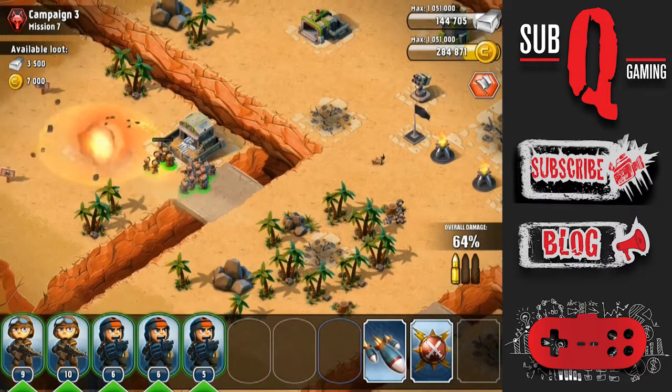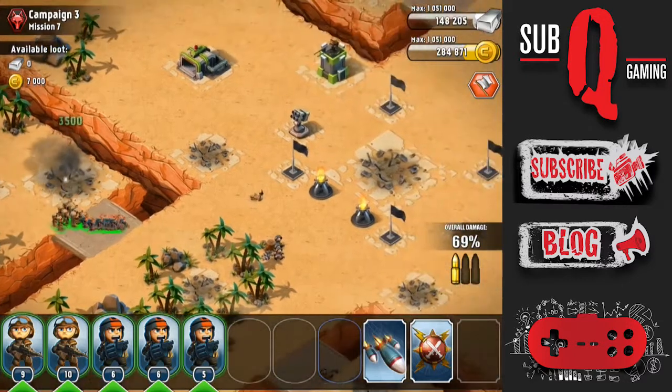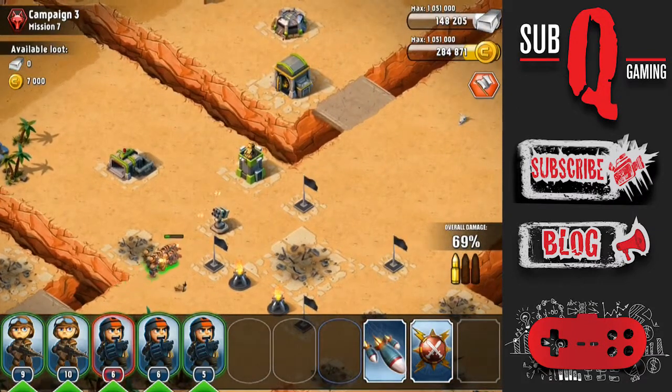AT guns are very easy to take down with infantry. Now I'm just going to clean up and take down this steel storage. Now I'm going after the defense — the MG Tower — then clean up around it.